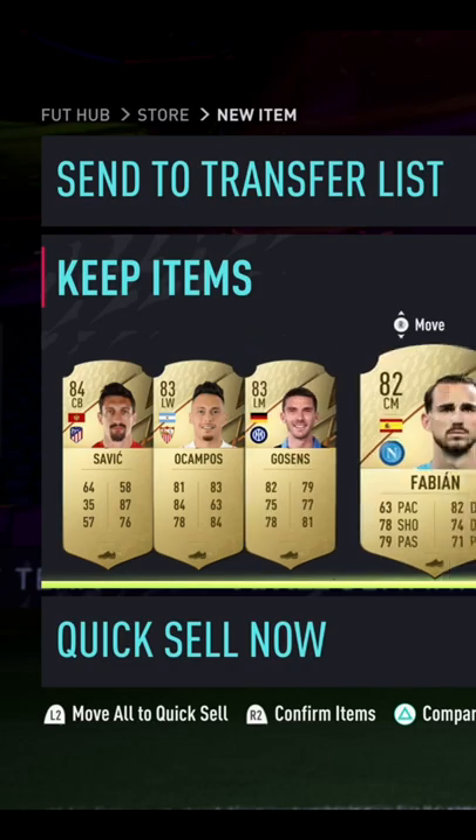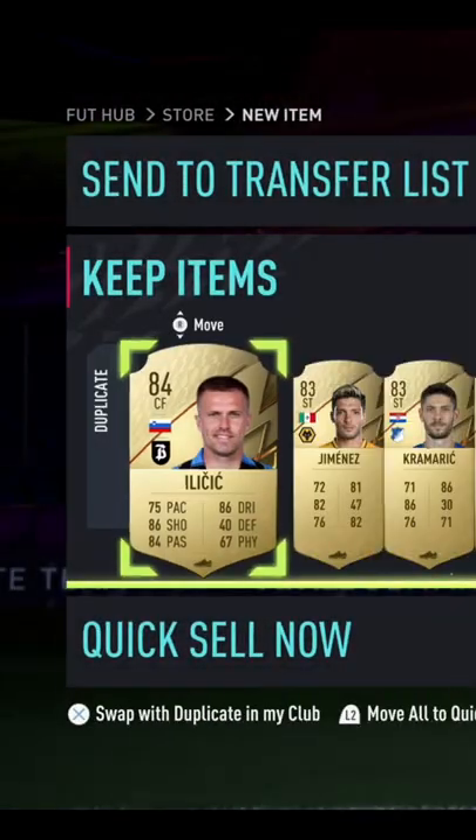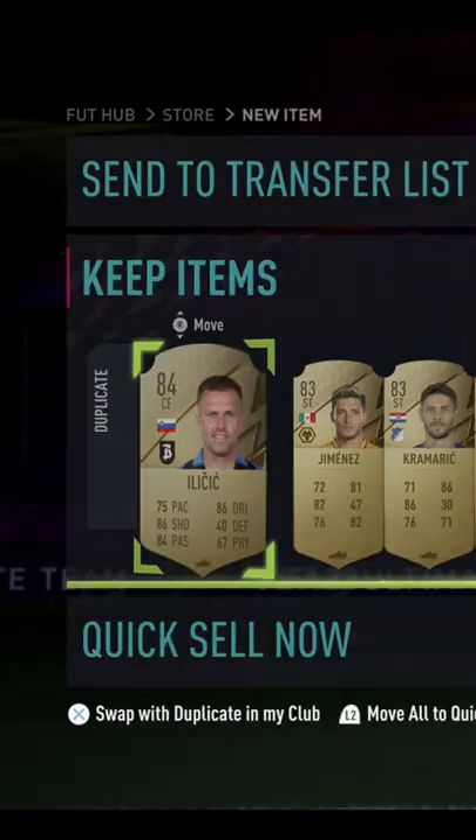You open up a 50k pack like this, you get some cards that you don't have in your club, so that's fine, you send them in there. However, you then have a couple of duplicates that you don't really want to get rid of. Here we have an Ilicic that is an untradeable dupe. Do I want to put him in an SBC right now? I don't know what I want to do with him.